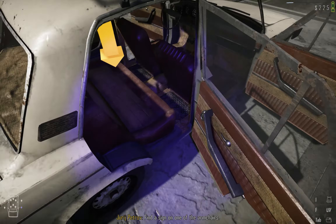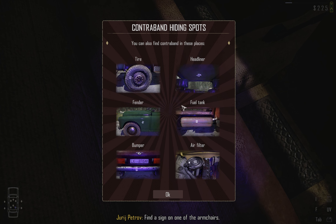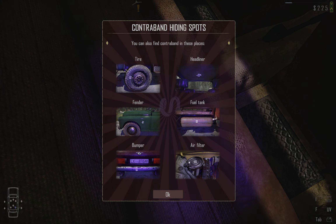There we go — this is where we have the contraband. Other possible places are the tyres, headliner, fender, fuel tank, bumper, and air filter.